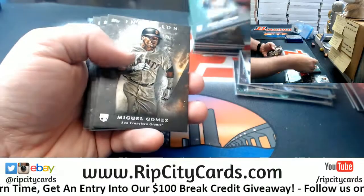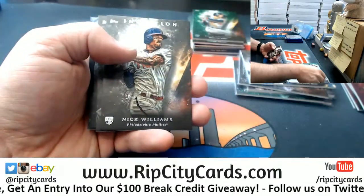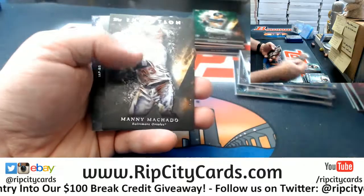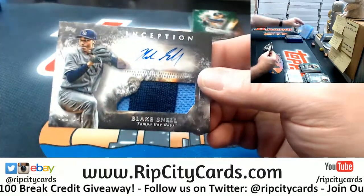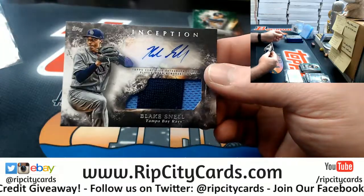Granite green rookie, Dexter Fowler green rookie, Gomez rookie, Nick Williams rookie, Freddie Freeman base, Machado base, and a Blake Snell two-color RPA numbered to 249.